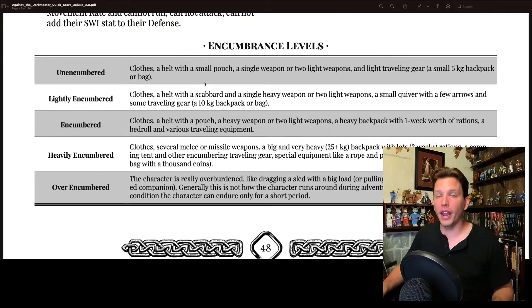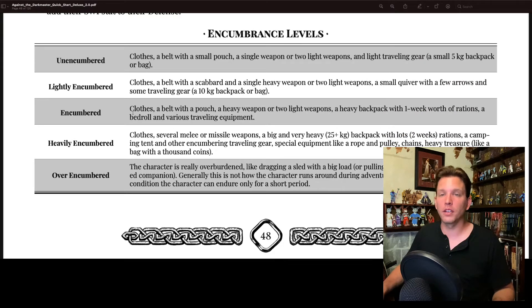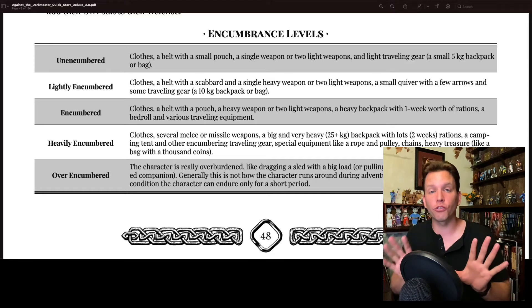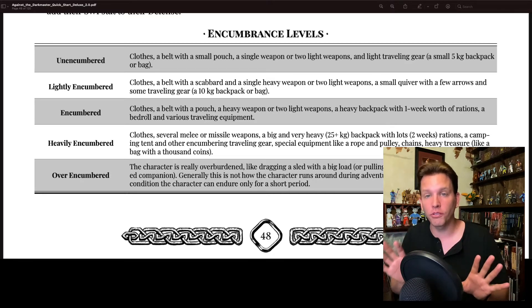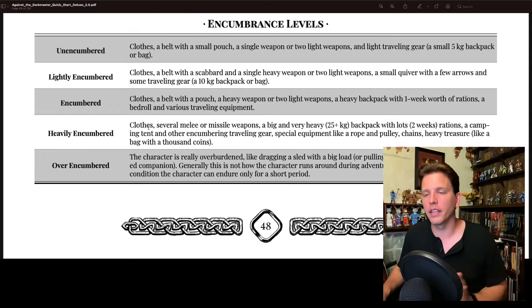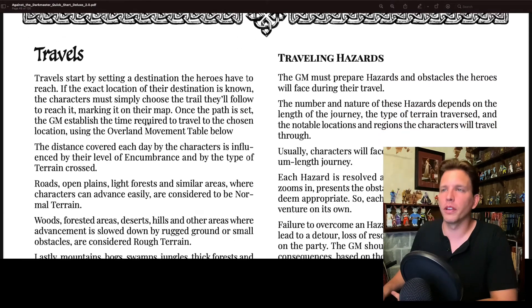Here are some examples of what it means to be at different encumbrance levels. If you are Encumbered, that means clothes, a belt, a pouch, a heavy weapon or two light weapons, a heavy backpack with one week's worth of rations, a bedroll, and various traveling equipment. Some RPGs use illustrations to show what different encumbrance levels look like, which can be a helpful reference.